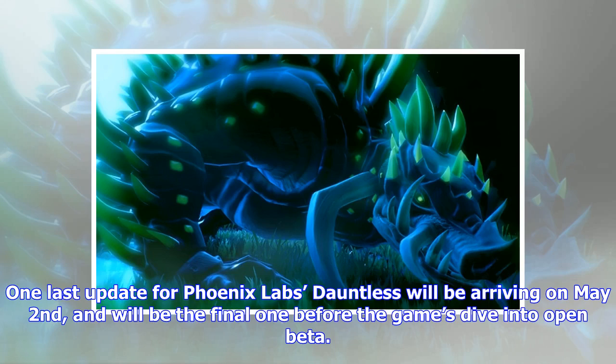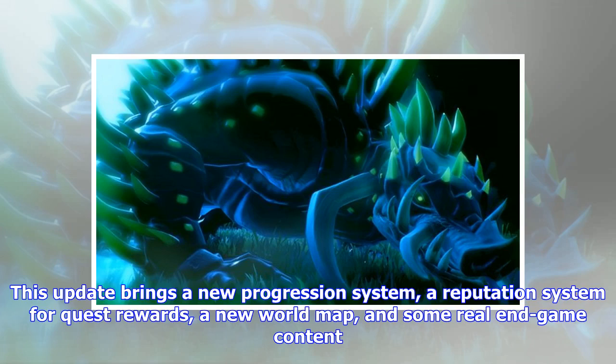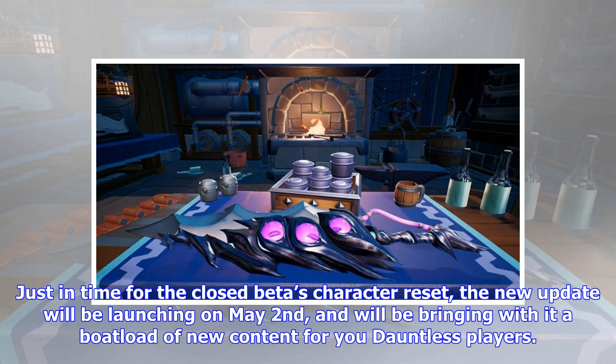One last update for Phoenix Labs' Dauntless will be arriving on May 2nd, and will be the final one before the game's dive into open beta. This update brings a new progression system, a reputation system for quest rewards, a new world map, and some real end-game content. Just in time for the closed beta's character reset, the new update will be launching on May 2nd, bringing with it a boatload of new content for Dauntless players.